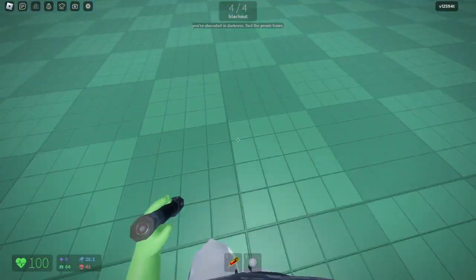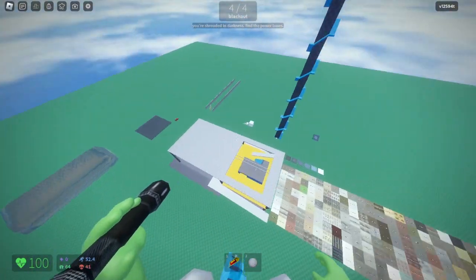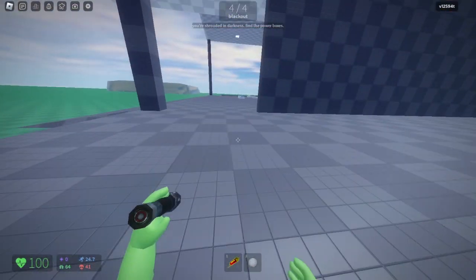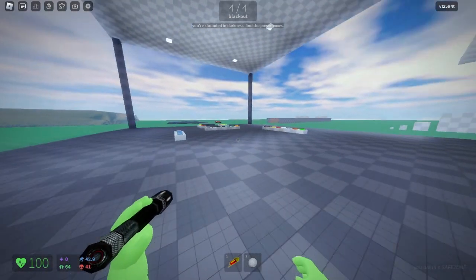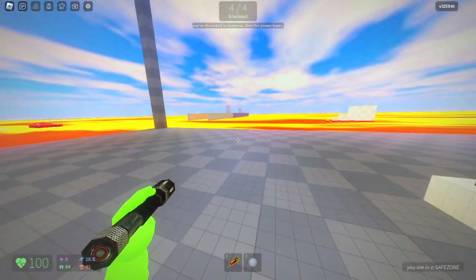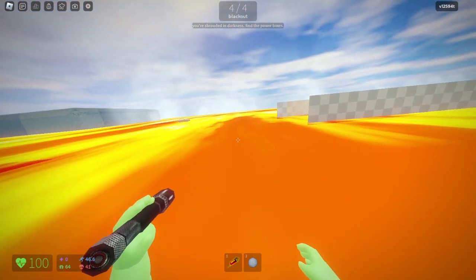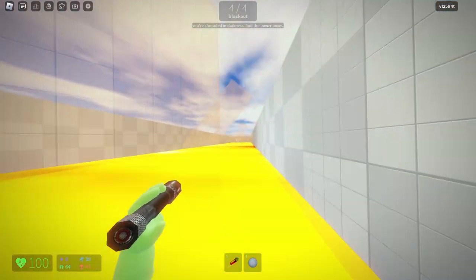Whoa, they had a force field up there! There's also another material which is lava — maybe this takes damage. Let's see... oh, this looks cool!